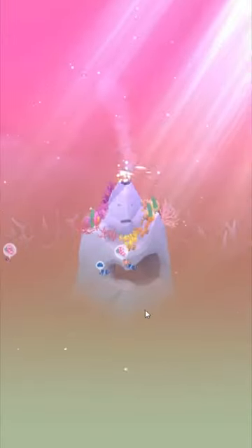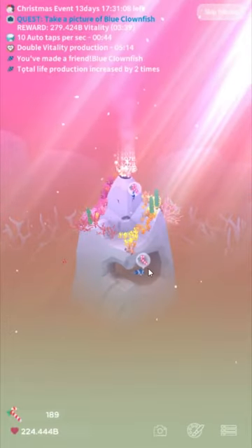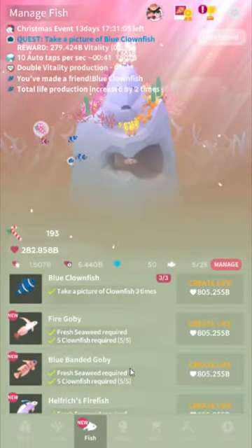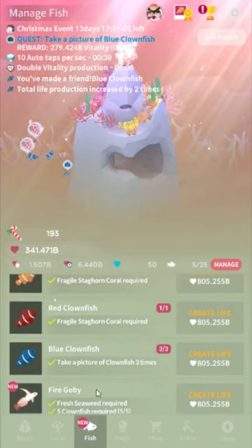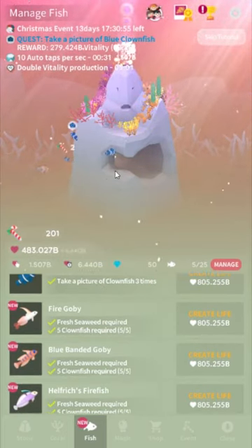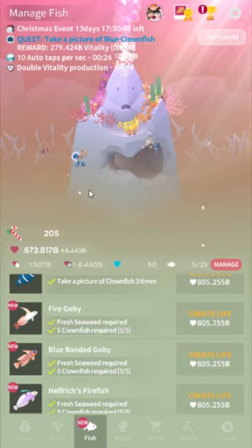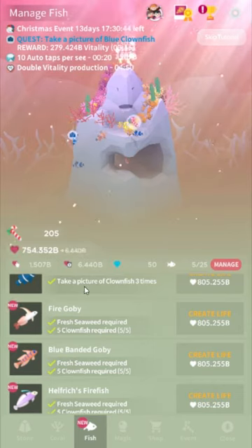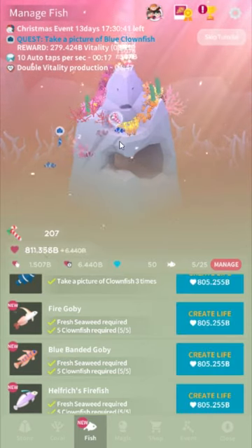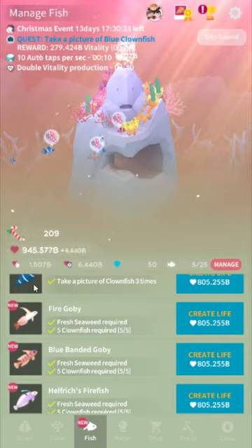Generally, if you can buy a fish you should buy a fish, because it doubles everything. We unlocked some new fish — that's great. I try to go for the hidden fish that are available as fast as I can, because I like some variety. As you notice, this number is bigger than this number, which means there isn't too much point in tapping — I get four times as much vitality per second as I do per tap. So just let the game do the work for you.